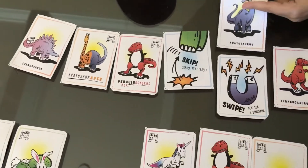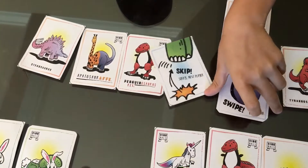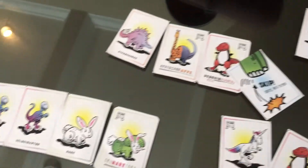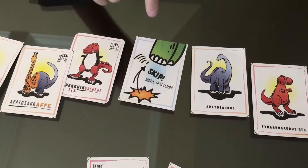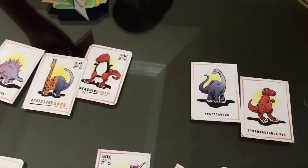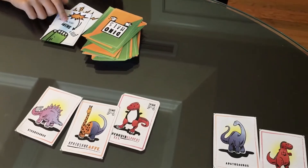Player two must give one. The Apatosaurus is given to player one, and the Swipe card goes to the discard pile. Then, player one plays a Skip card, which skips player two and makes it player three's turn, and the Skip card goes into the discard pile.